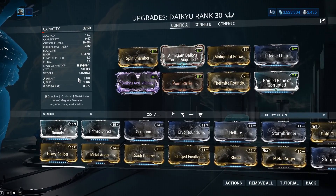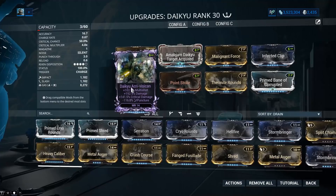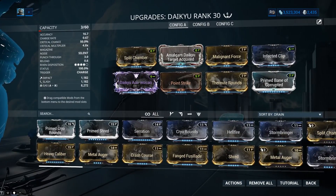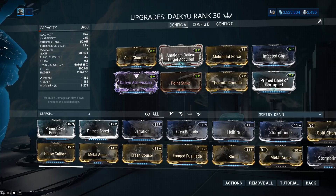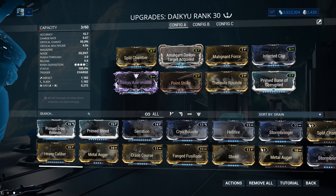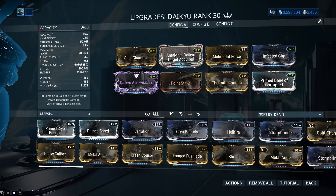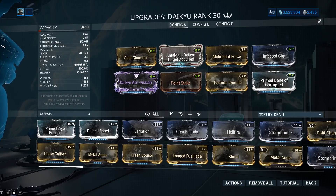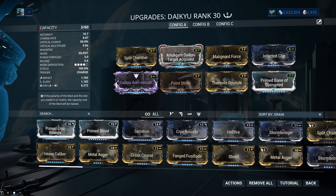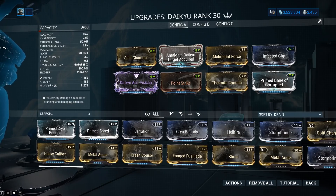Another thing I forgot to mention: this weapon does innate impact procs, so even with a negative impact build it would still do impact procs. For those who think impact is bad — it's not a big deal on single-shot weapons. On beam and automatic weapons, negative impact matters more. But the drawback of making an impact proc is not so horrible against something that's very easy to headshot, like a Daikyu, and it usually only takes one shot anyway.